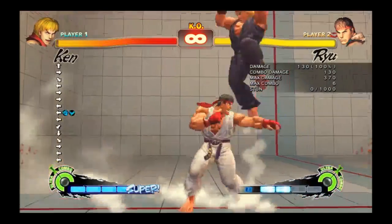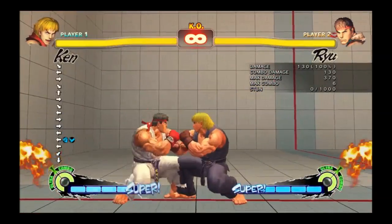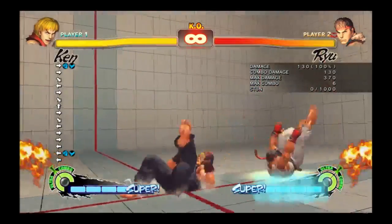Several people have told me that moves need to be minus six or worse to be throw punishable, but Shoryuken FADC appears to be throw punishable from my testing.